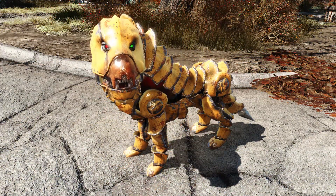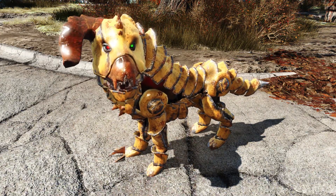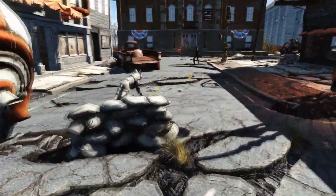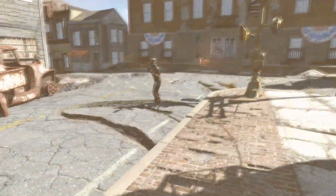The last armor is the beast armor, which is personally my least favorite out of the bunch. Dogmeat sort of looks like a centipede slash scorpion, and the spike version makes him look like dragonbone. Overall though, it's just a really cool mod, and I love the way the wolf armor looks on Dogmeat.